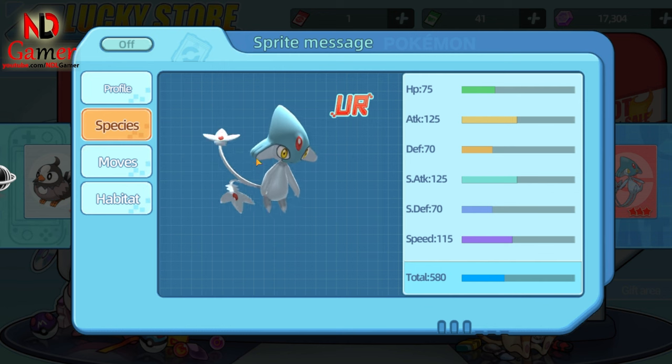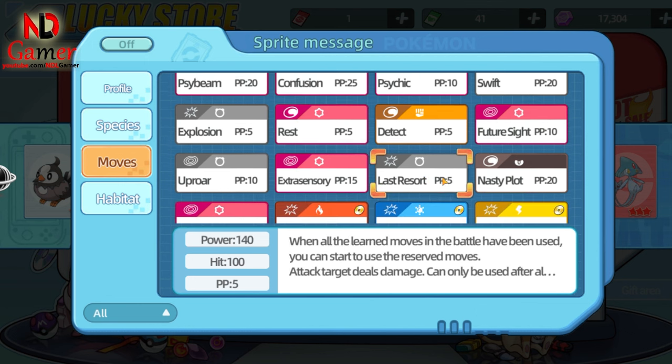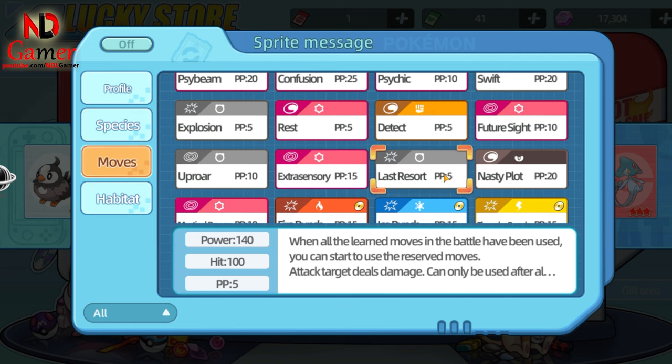Finally, I got a UR Pokémon. Its stats look great and it also has high speed. For an S-Achaic build, use Uproar, Psychic, Nasty Plot, and Detect. If you prefer an attack build, go with Explosion for extremely high damage — but it may cause you to faint — along with Last Resort and Rest to recover HP.